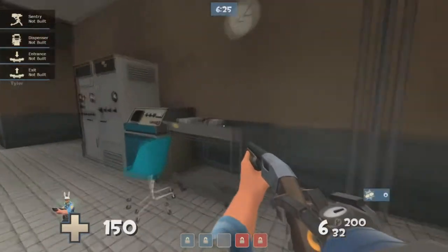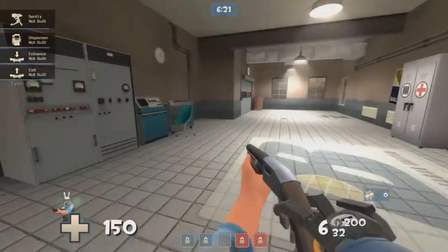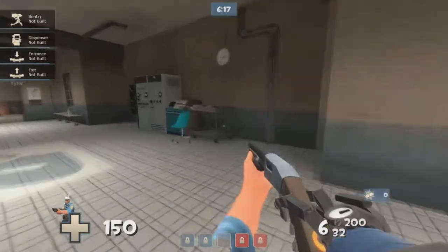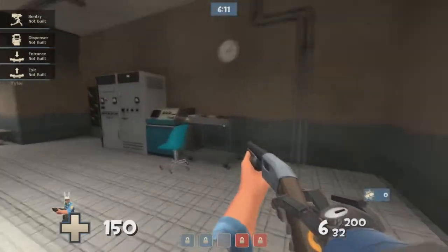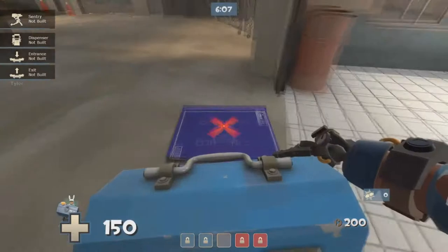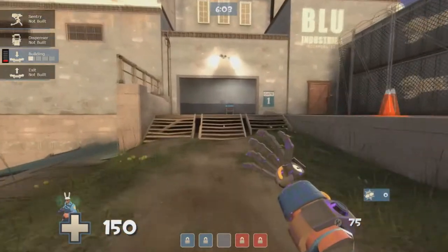Hey guys, Coomtoons here. I saw on New G's farms just some other engineers posting their different ways of rolling out on Snakewater. I know it's new to a lot of engineer mains. I thought I'd just post mine and share my view on it. Here it is — got the shotgun, wrangler, gunslinger combo.